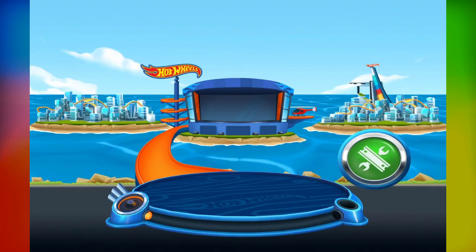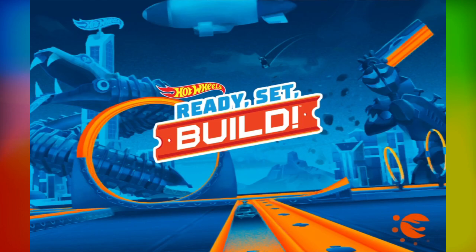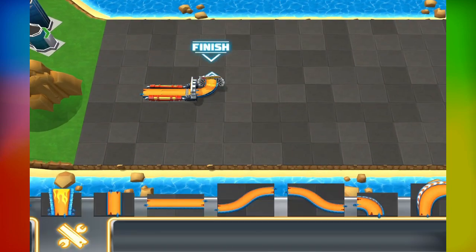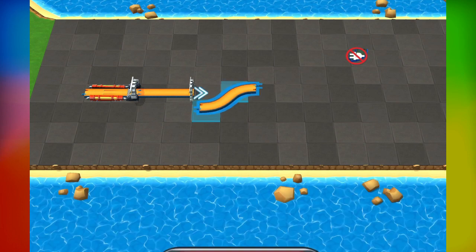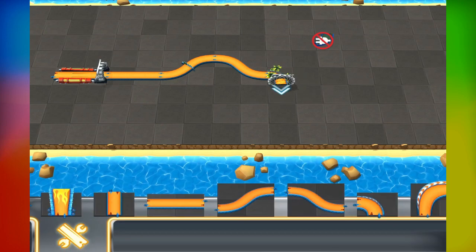We'll check out your garage later — I've got something much better lined up! That's a ton of track pieces! Connect them to your launcher and get building! See that big arch over there? That's your goal! It'll move with you as you build your track! Neat, huh?